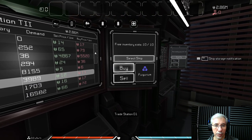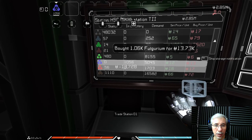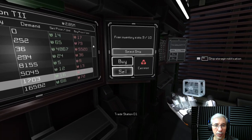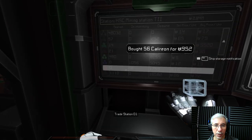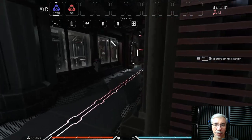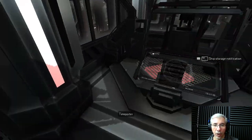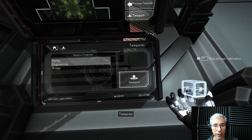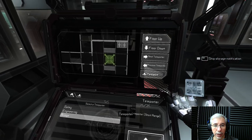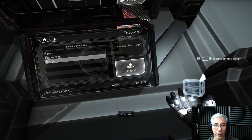Look - there are some gases here. I will buy this - it's not much, but I will buy this as well. In this system you can find these gases being sold at the stations. Also, when you kill some Skrills they will contain at least some of the gases - like Fulgurium. I know that they drop it now and then.